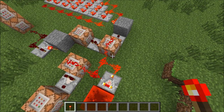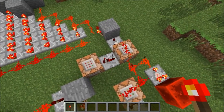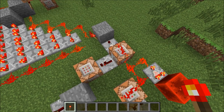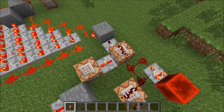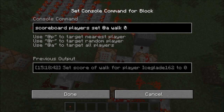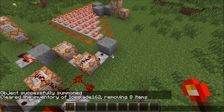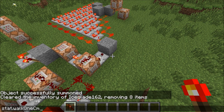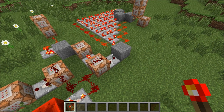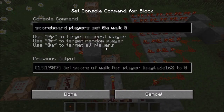The first step to this puzzle is this little movement detector here. This is a hugely important piece of our contraption, and it works off of a stat objective. If we take a look at this command, we will see score walk min equals one, and it will consistently set this to zero. Walk is set to the objective stat.walk1cm, and basically that objective will detect how much you've walked since the objective was created. This command block will be testing for anybody who's walked one centimeter.